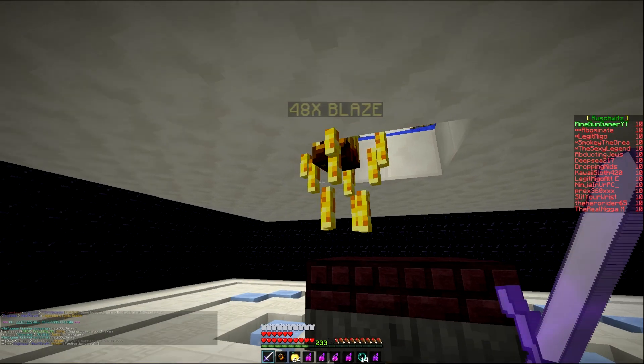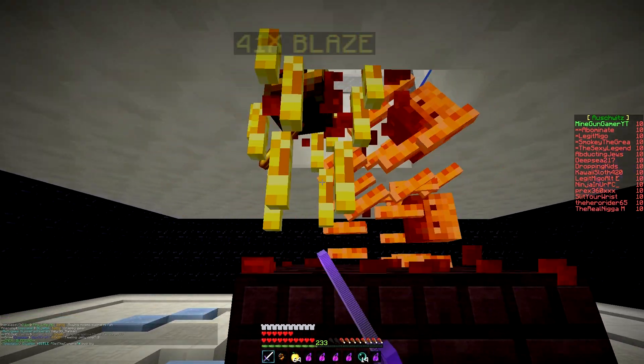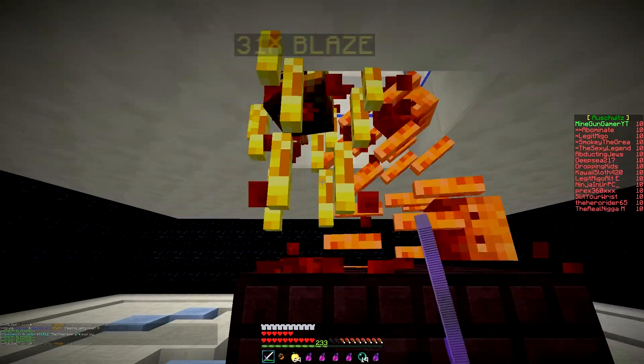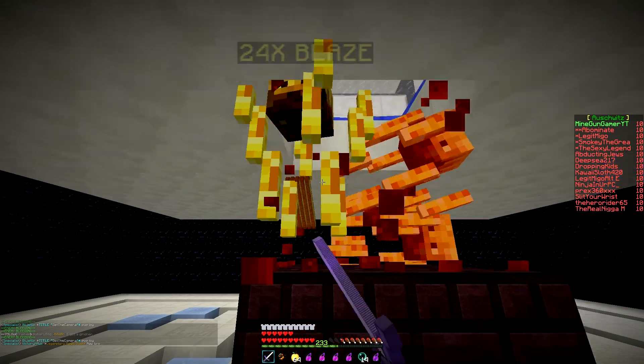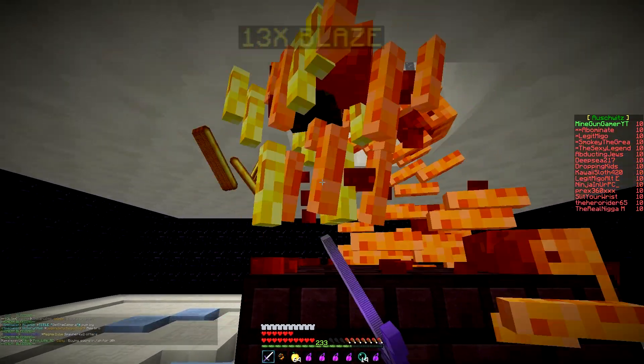As I was saying earlier, it says all entities will be cleared in 30 seconds, so I can just grind away all the blazes that have previously been stored here and get loads of XP. Rather than sitting here for 10 minutes straight grinding, you can have a break and do other stuff.